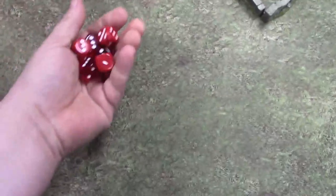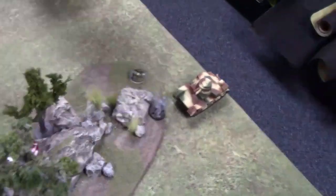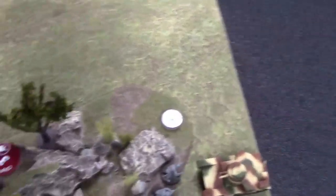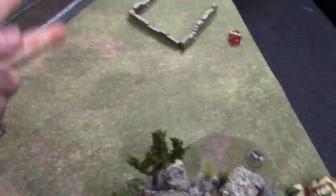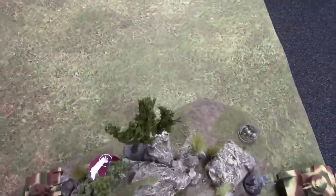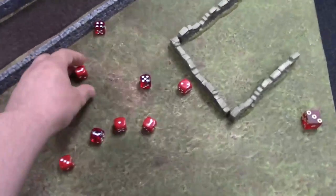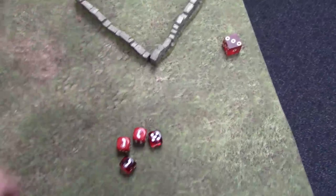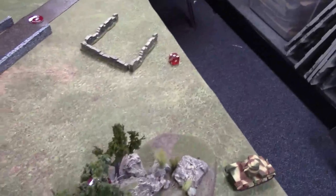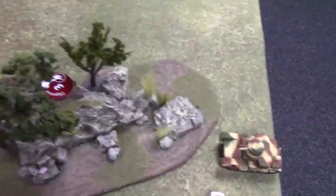Hitting on basically threes — the move cancels the close super-short range. Need fives to kill. One kill. Wait — small team and light cover — we have to redo that. Movement cancels the super-short, but we also have small team and light cover, so it's actually hitting on fives. Four hits, fives to kill. One dead — same result. Morale check passed: nine plus two is eleven. That threat's eliminated.